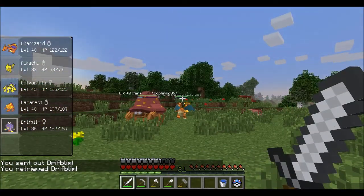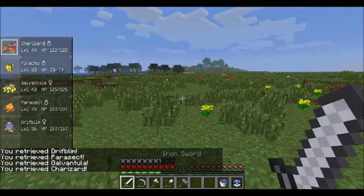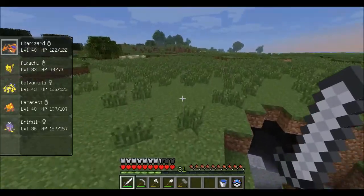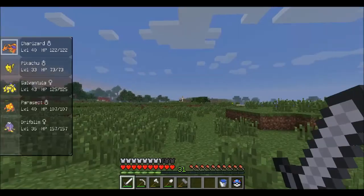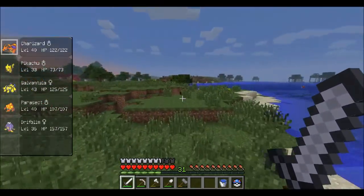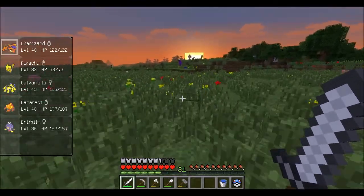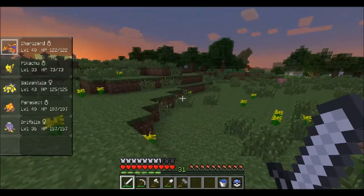We've got a very varied party, which is great. Keeping the Pikachu around because he's got paralysis, but we're not going to keep him for very long. I mean, we've got all different types — I'm trying to get a type matchup for everything. I'm looking for a Steel-type Pokemon and a nice Psychic-type. Steel and Psychic — that's good, actually. So we're going to find both of those and come back.